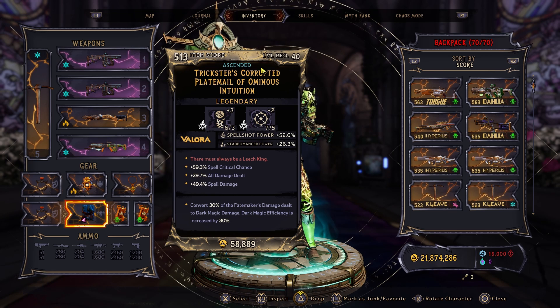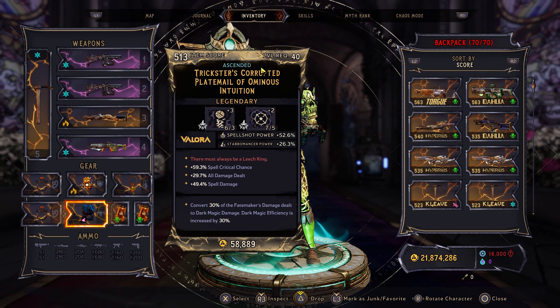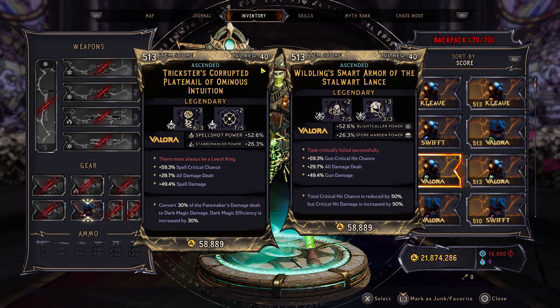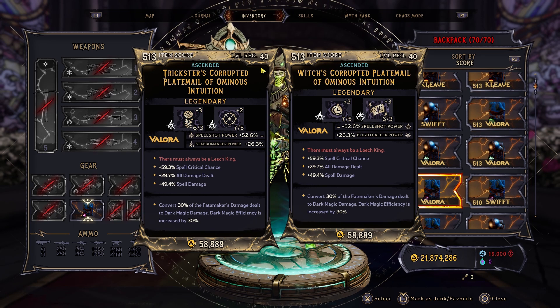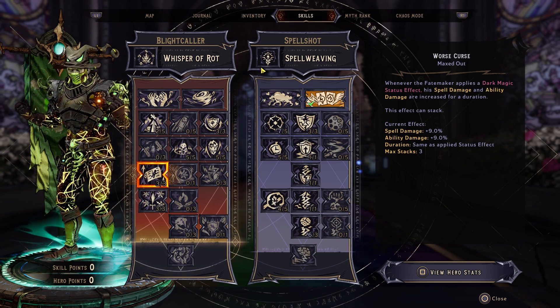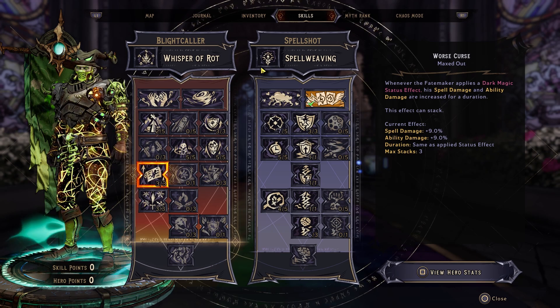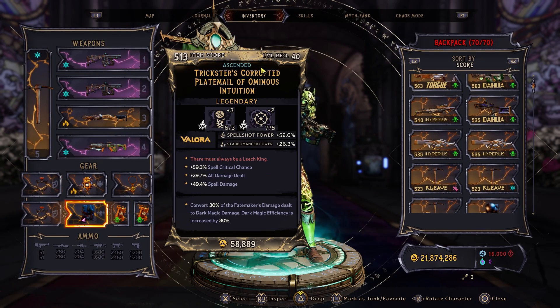Next we have a Corrupted Plate Mail — Spellshot Power and Stablemancer Power, with passives of Spell Critical Hit Chance, All Damage Dealt, and Spell Damage. Very, very good class mod. I also have another Corrupted Plate Mail with the same passives, but this one has Spellshot Power and Blightcaller Power, and gives plus 3 to Worst Curse and plus 2 to Font of Mana, so you'll get better Spell Cooldown. This could be something you prefer over the one with Stablemancer Power. Both will be included in the save file.